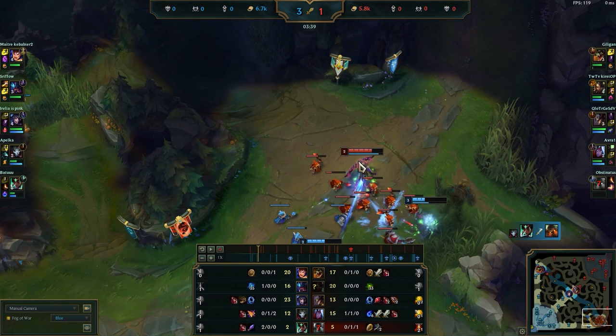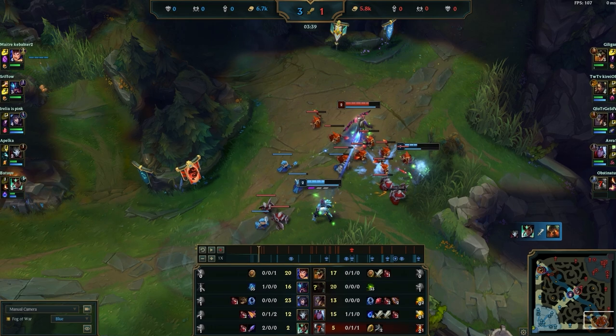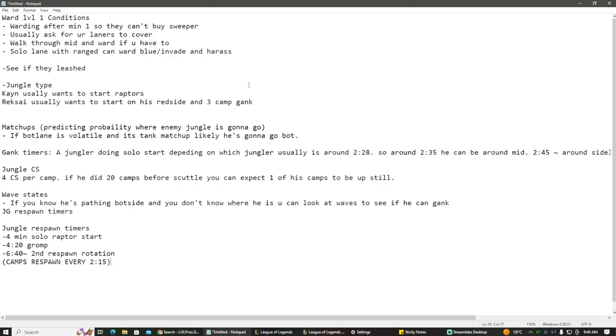Just by looking at waves you can see what the enemy sees — that's really important. Imagine Rek'Sai is ganking here: he sees the wave is bad, they need to push it out, it's a perfect gank angle for him. By identifying all of these things — which I'll show you in my sticky notes — you'll be able to know what the enemy jungler can do. That's why pinging, warding, knowing matchups, and gank timers are all so important.